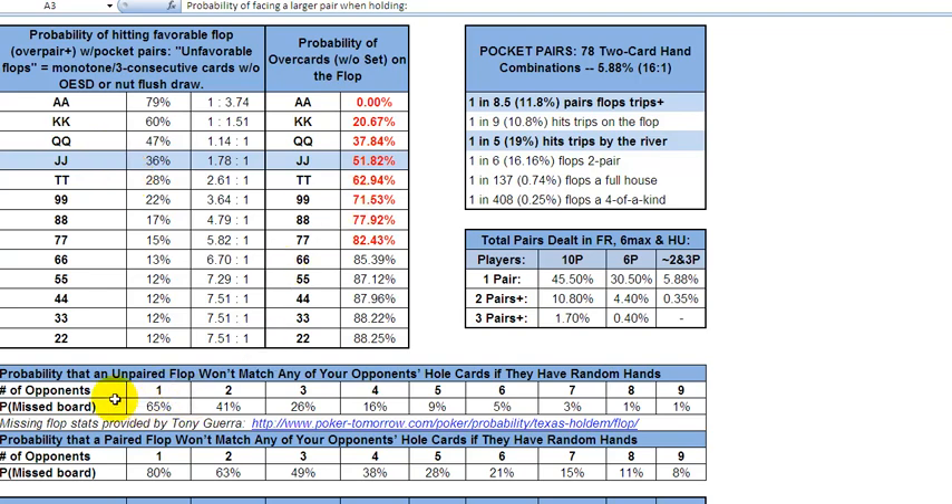This is very interesting and very important, especially for short-handed play and heads-up or three-way pots. From Tony: the probability that an unpaired flop won't match any of your opponent's hole cards if they're on a random hand. Against one opponent, your opponent will miss two times in three — 65-66%. Even against two opponents, they're going to have missed two times in five, 41% of the time. Against three opponents, they'll all have missed 26% of the time, one time in four. That's relatively high, even with three opponents in the pot.